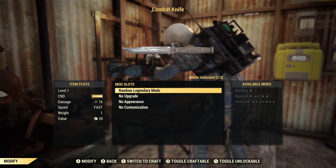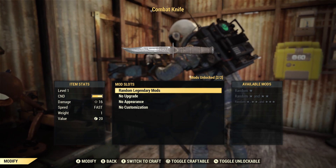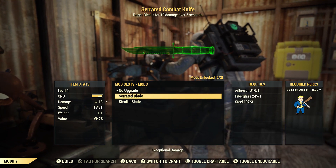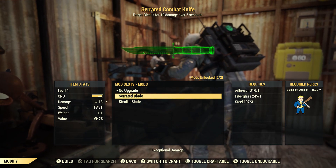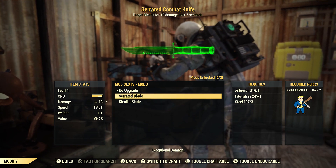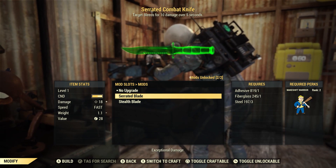So for the mods — this weapon comes in legendaries between 1, 2, and 3 stars, and it's up to you if you want to find or use legendaries. For the upgrades, we have the serrated blade, which brings up about 2 extra damage from a level 1, and at level 50 I'm pretty sure it brings it up to 61 damage. There it is — Makeshift Warrior. You need Makeshift Warrior rank 2 in Intelligence to craft the serrated blade. It also increases weight by 0.1, doesn't affect your speed in any way, and just gives you some extra damage.